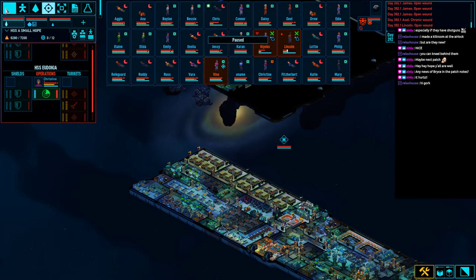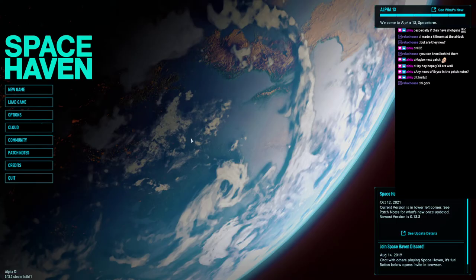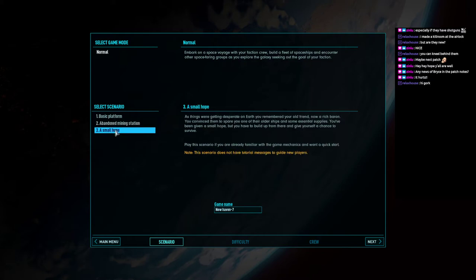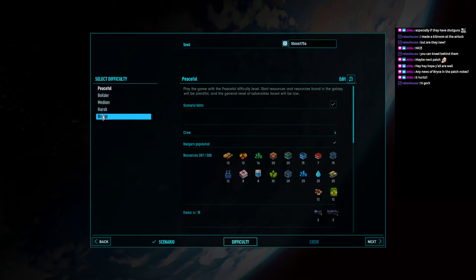The other thing I want to show you is brutal difficulty. Let's start a new game. There are now three scenarios: basic platform, abandoned mining station — this is the beginner scenario — and Small Hope. This is the super difficult brutal difficulty scenario. This is the only scenario that supports brutal difficulty mode. You can actually start this scenario in any difficulty, but we're going to choose brutal.